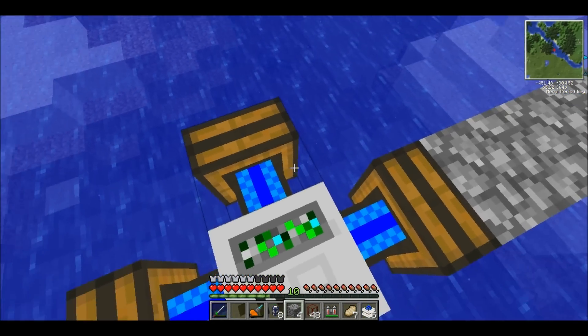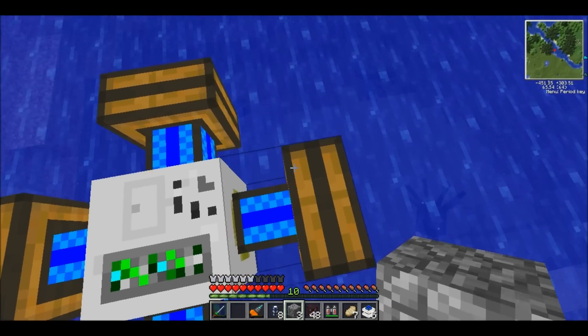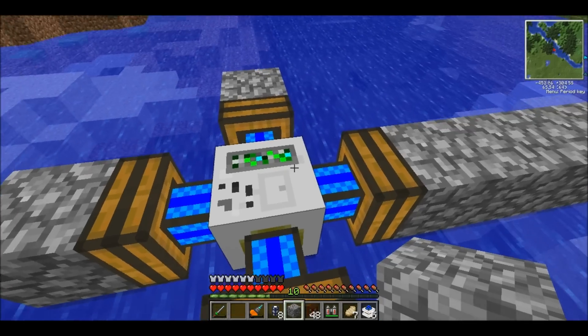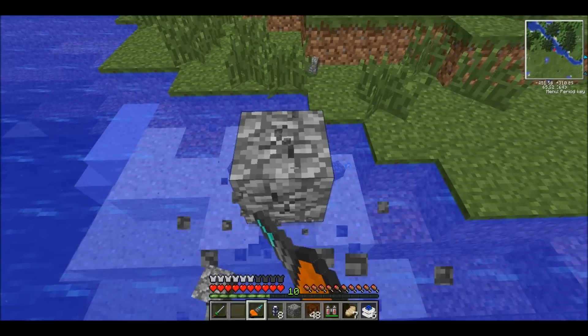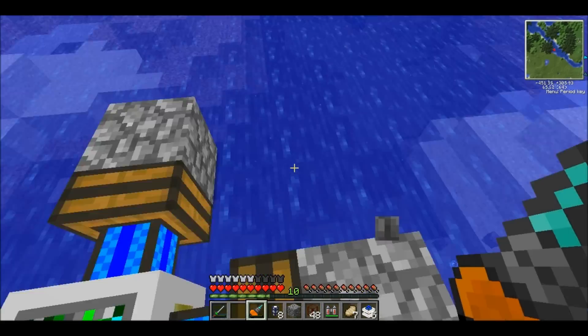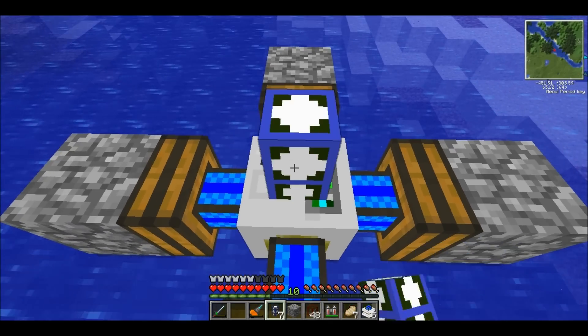We'll have to put something on the end of each of these bits, so we've got somewhere to mount a lever. Just a bit of cobble will be fine. There are more aesthetically pleasing things you can put on the end, but I don't really care. So we can take the teleport pipe and just pop it on the top.